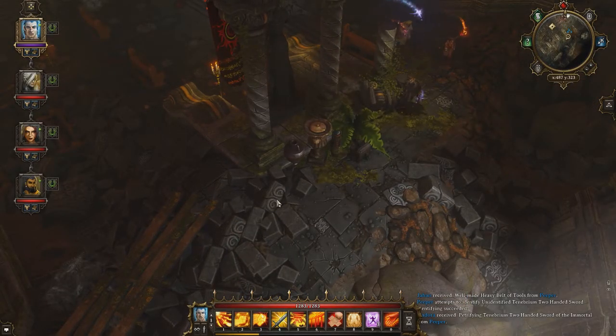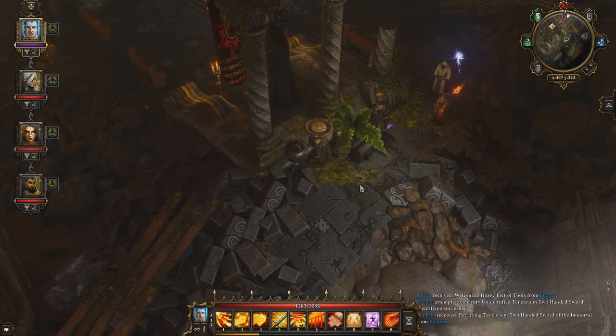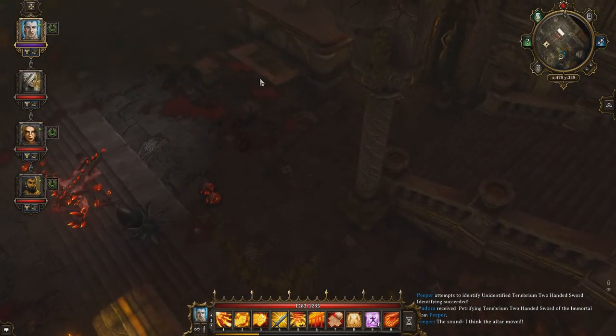The lever we need to pull is just here behind this pillar to the south of the altar. That will reveal the hidden passageway.